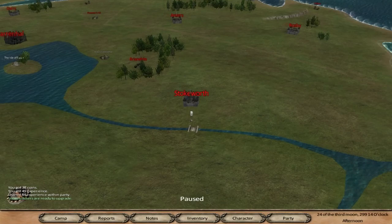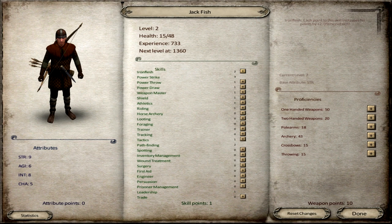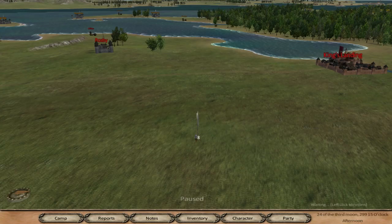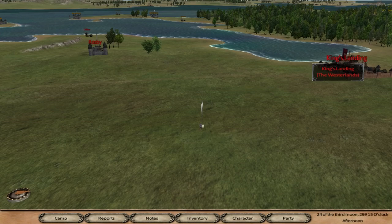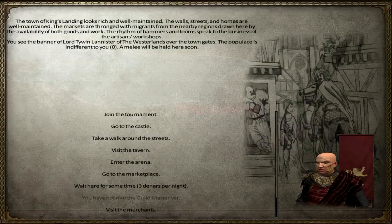Let's continue our way to King's Landing to sell our goods. Hopefully we don't come across any more bandits because we are kind of low. We also leveled up, but we have to level up one more time before we can use a sword. Until then we'll carry on boosting that ability. In that fight, having a dagger was better because it meant we could swing it in that small space.